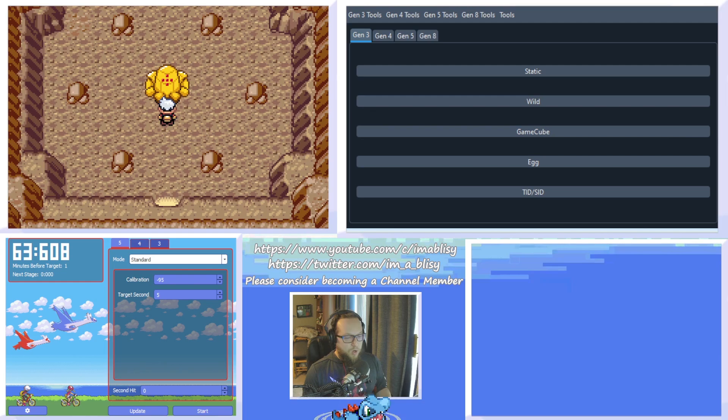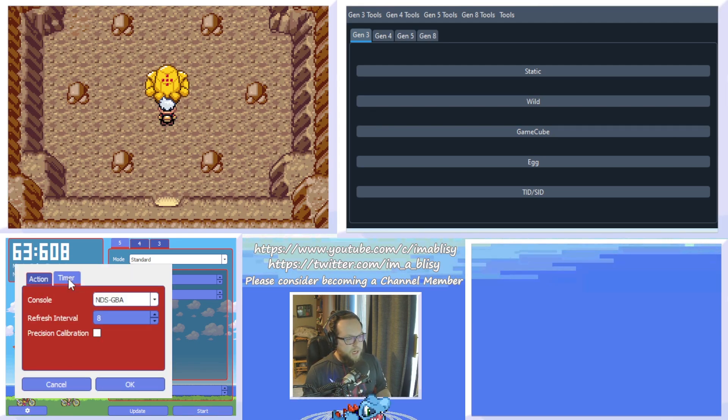Okay, out of game we're also going to need a few different computer programs. We're going to need Eon Timer 3.0 by Dylan Meadows. In the settings cog, there's a timer section. The timer console is based on what console you're playing on. If you're playing on a regular GBA — which includes any of the Game Boy Advances, GBA SP, GBA Micro, or the Game Boy Player — select GBA. If you're playing on a DS, which is what I'm playing on, select NDS-GBA. You do not want to select NDS — they are different frame rates. Then hit OK.